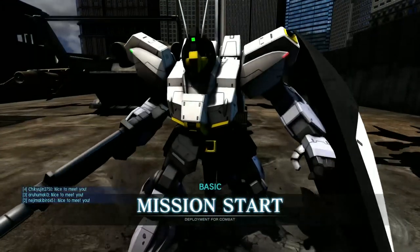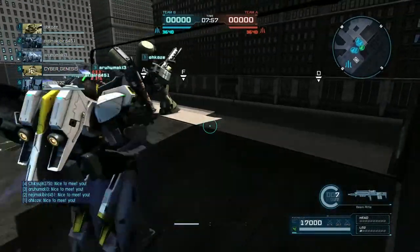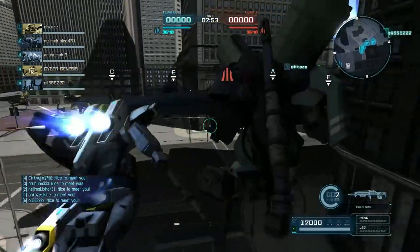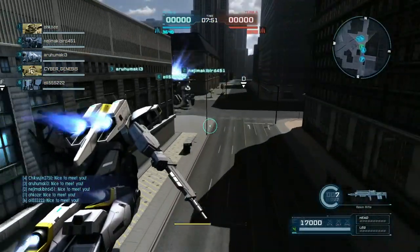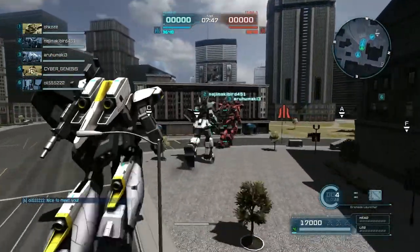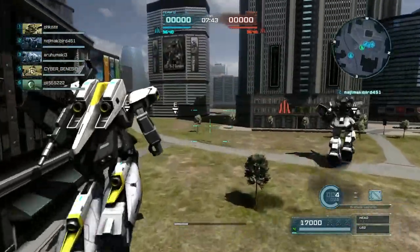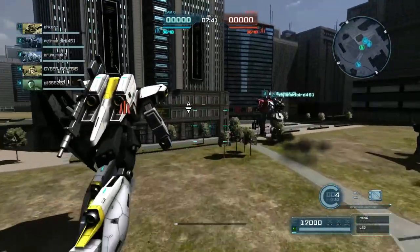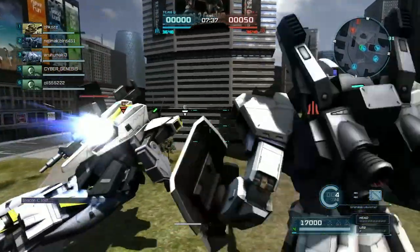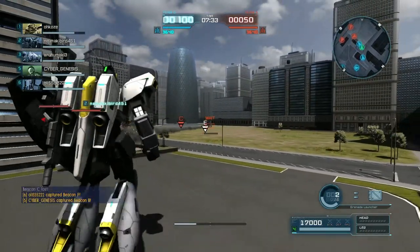Hey everybody, it's Rob from Flailthroughs. This is Gundam Battle Operation 2, and this is a request from Solid Atrius who wanted the Riga Z in the colors of Saber from Saber Rider and the Star Sheriffs, also known as Galaxy Musketeer Bismarck. It's a pretty good color scheme, and it actually translated relatively well to the Riga Z, so I'm perfectly happy to do that.